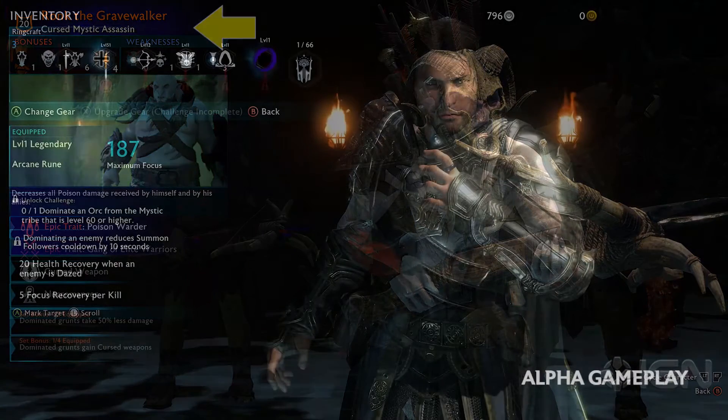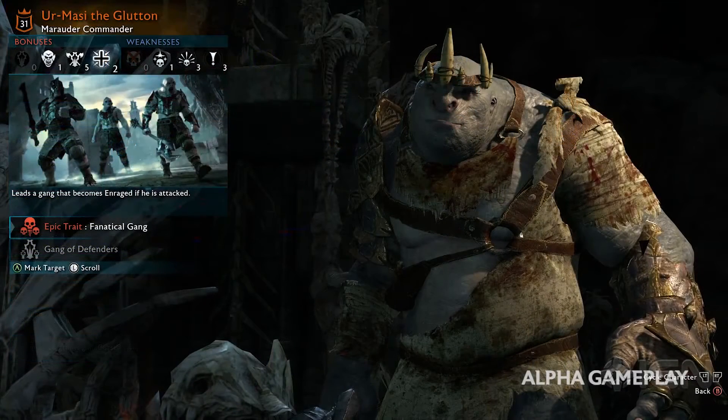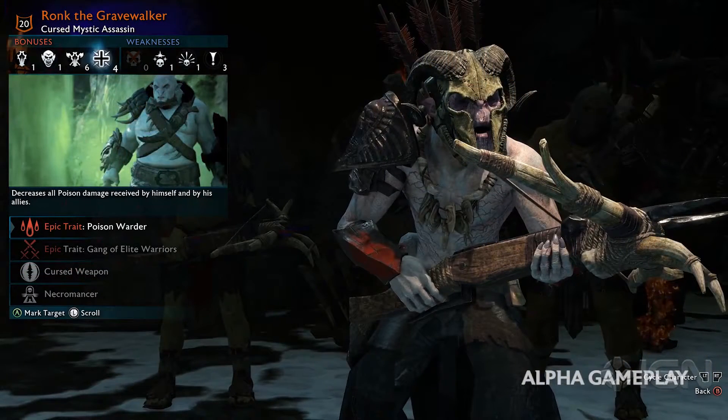The deep blue background is the exact same color as the legendary rune he drops later on. To test this theory, I quickly scrub back to Urmasi, and sure enough, he has the exact same background just like the epic dagger he dropped. Ronk is also cursed, and we can see the effects of curse during the fight.